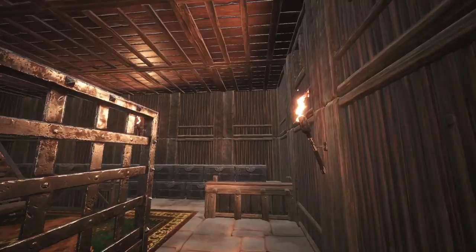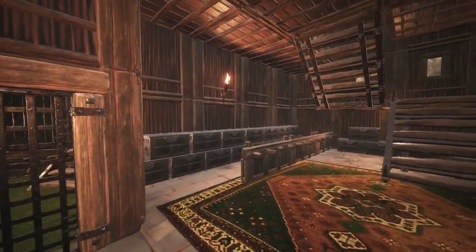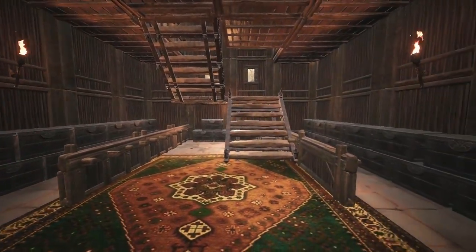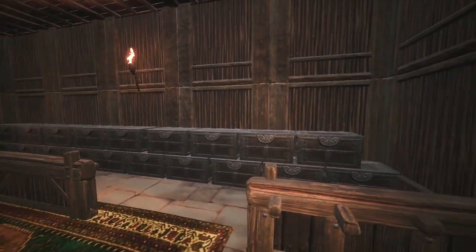Heading over to the warehouse, this is where the vast majority of items are stored securely, with plenty of room for storing all sorts of items. This warehouse should be sufficient for any small clan — there is plenty of storage room here, and to top it off it looks quite good with the carpets and lighting.